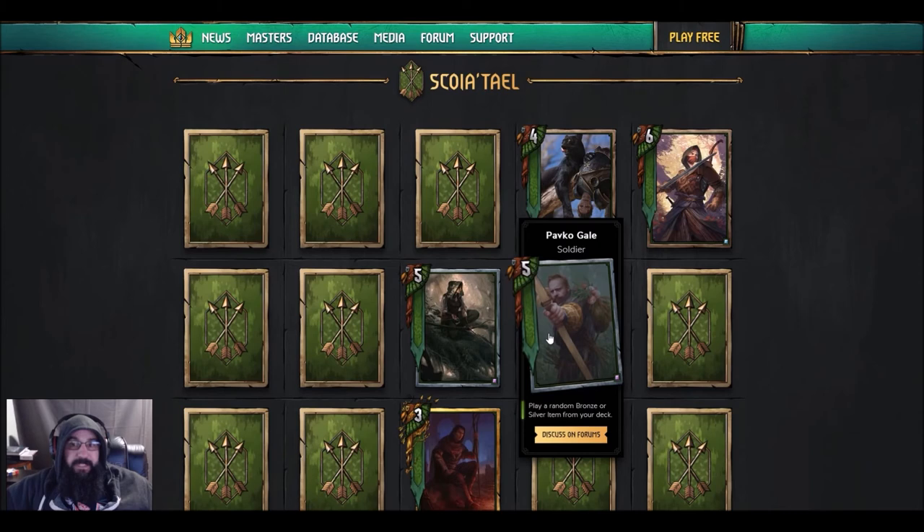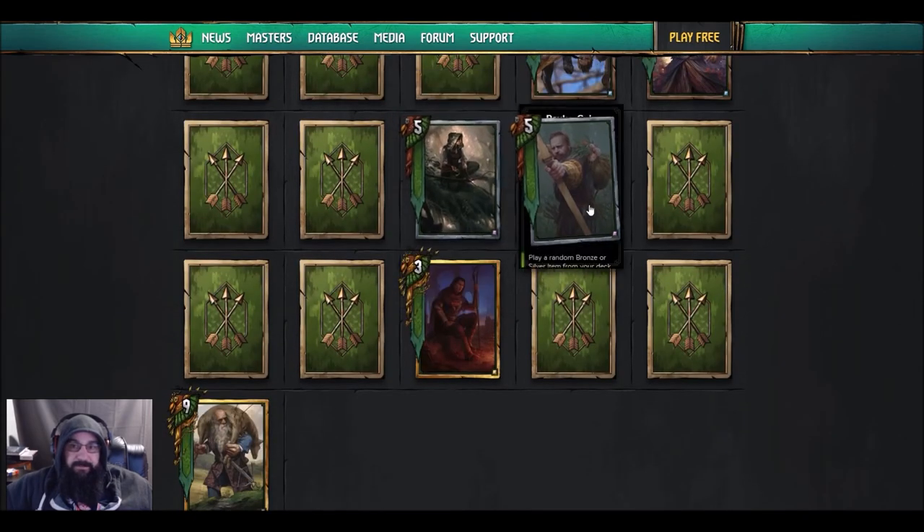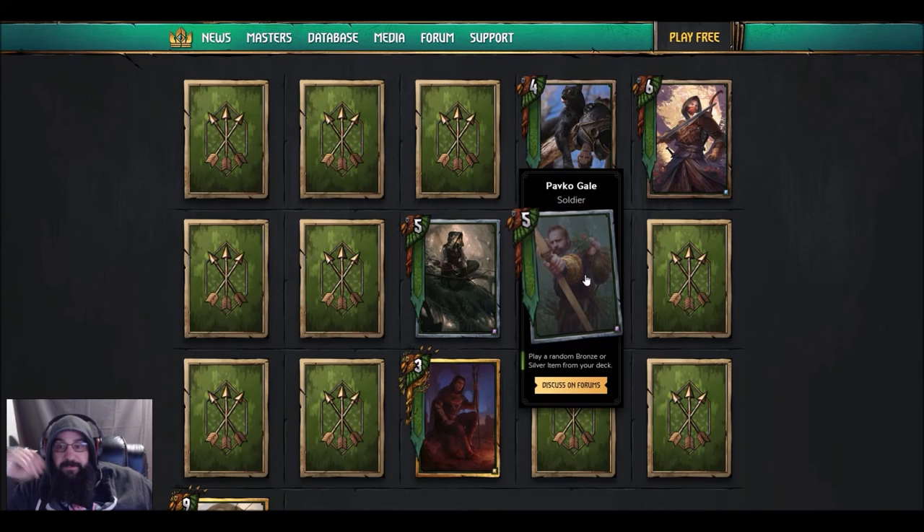Hopefully Scoia'tael gets a good item card because right now they're looking pretty sad. I really like this card — I think it's going to be good if they get a good silver item worth pulling. Especially if it's a damage item and you put it in with the movement or the hand buff deck.